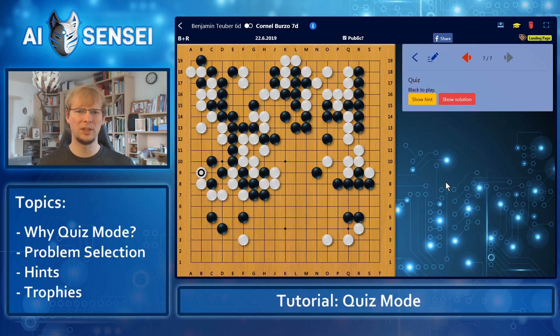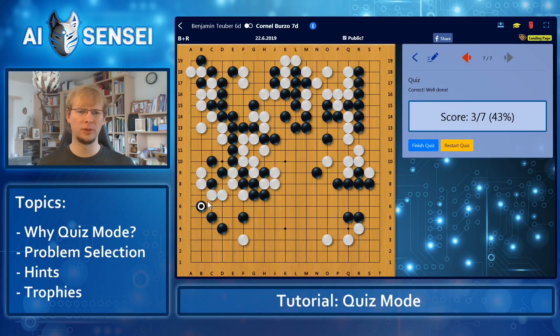This is much later in the game now. I'm struggling with this group and I think black can just block here to separate them. No, there must be something better. Maybe atari first, so white cannot capture the stone? I guess black should just play this big move destroying the eye shape.